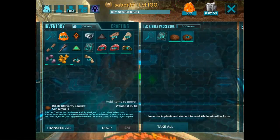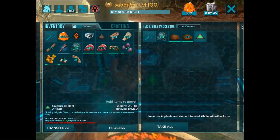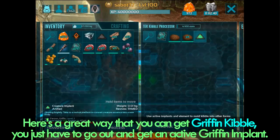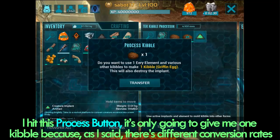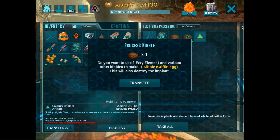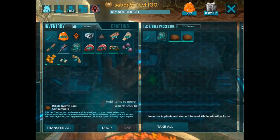Just to see this in action one more time: I know griffin kibble is also something that a lot of people are looking for — they can't quite tame a griffin on their own for whatever reason. So here's a great way that you can get griffin kibble for yourself; you just have to go out there and manage to get an active griffin implant. We put that in there, I hit the process button, and it's only going to give me one kibble because there are different conversion rates — you can imagine that a griffin is going to have a higher conversion rate than baryonyx. And there we go, we now have our one griffin kibble.